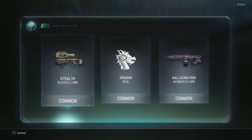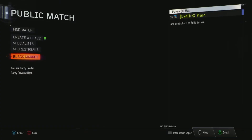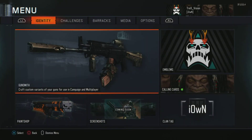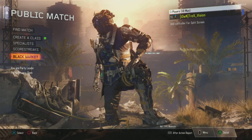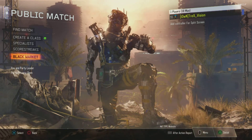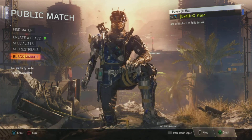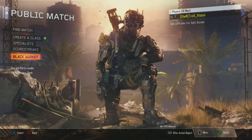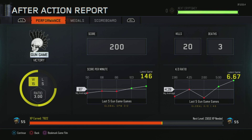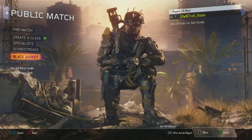So there we have it — 10 supply drop openings. Hope you guys enjoyed it. If you did, please leave a like and comment what you thought. Should I do more — like 300 crypto keys for 10 rare supply drops, or just 100 keys for 10 common supply drops? I'm tired today, and I'm almost at prestige three. I'm happy — I'll see you guys in the next video, peace!